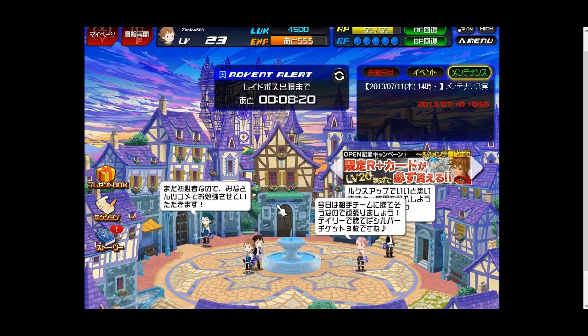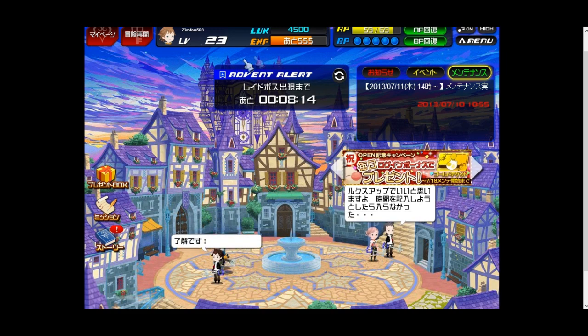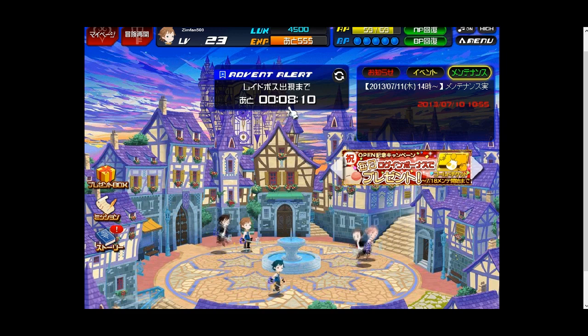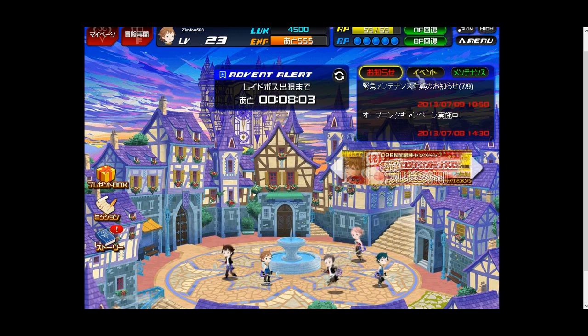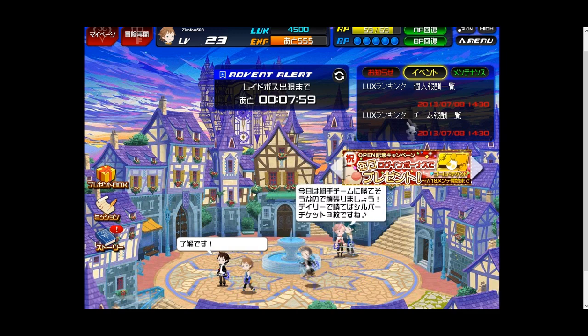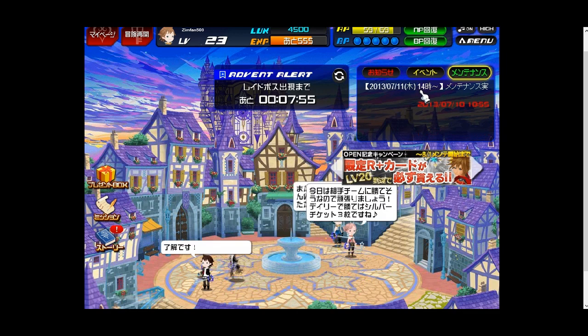We're in Daybreak Town and you can see the members of our faction chatting with each other. This button, this box right up here, tells you there's going to be an encounter in about eight minutes — that's your advent, so it'll count down. This is your news, which has patch notes, who has the most Lux, and a sign-up sheet about July 14th.